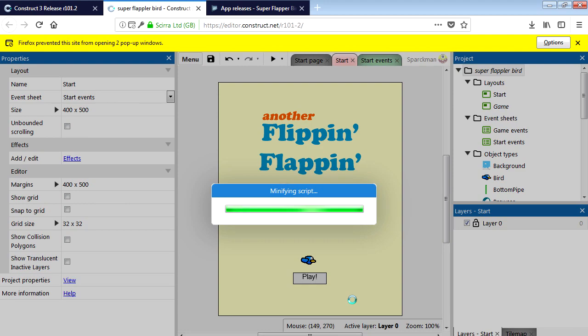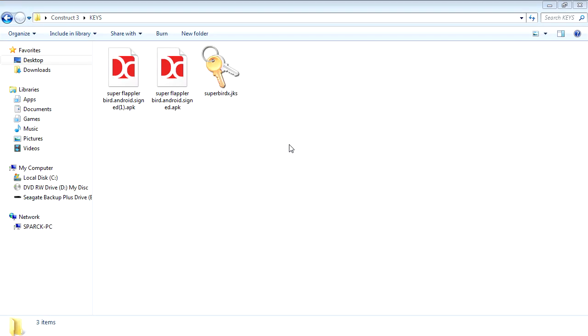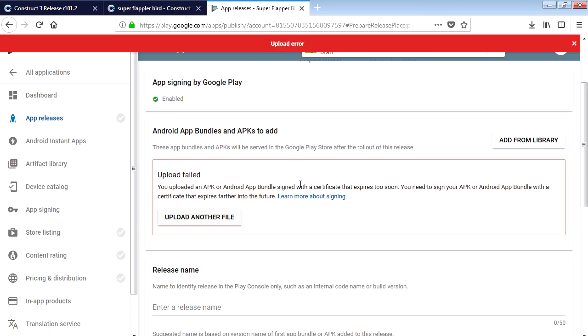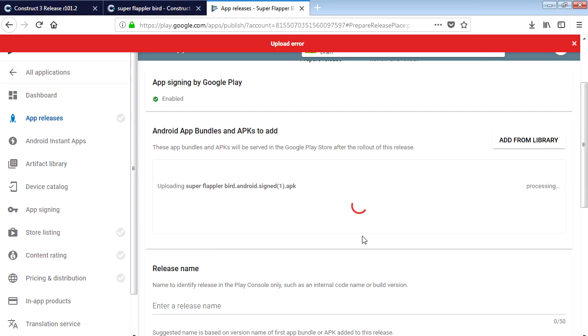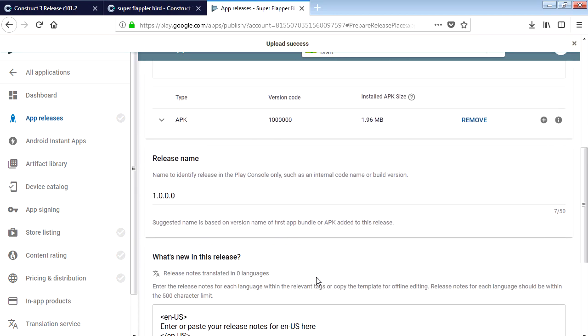That should be our key now. It's clearly a bug that Construct has to fix. It's been signed - let's save it, paste it over here, and we're going to try this again. There we go, that's been fixed.